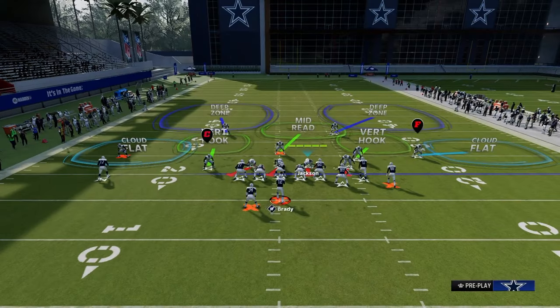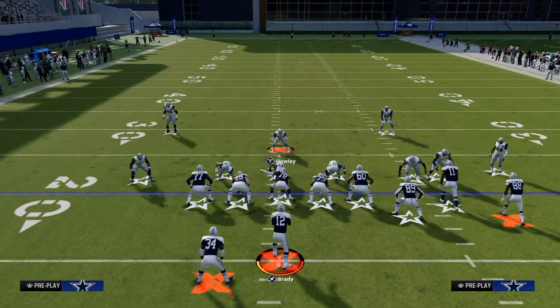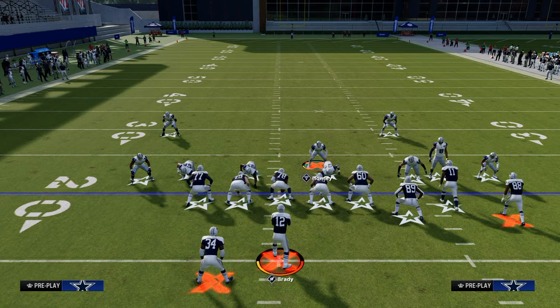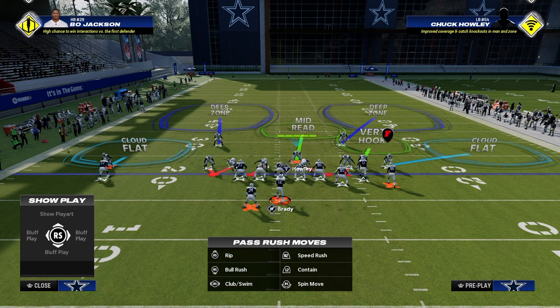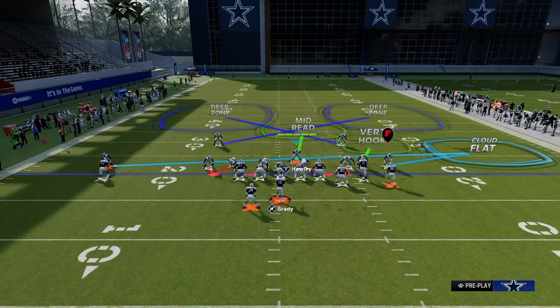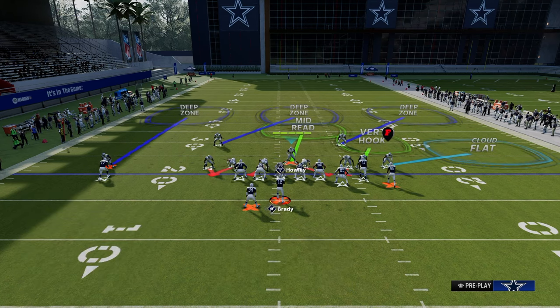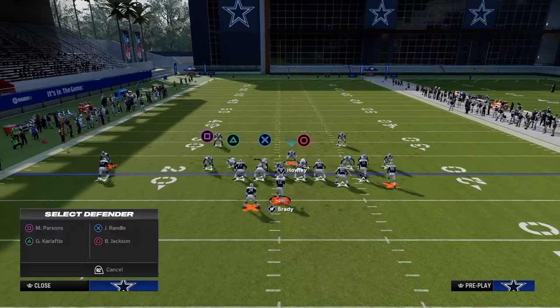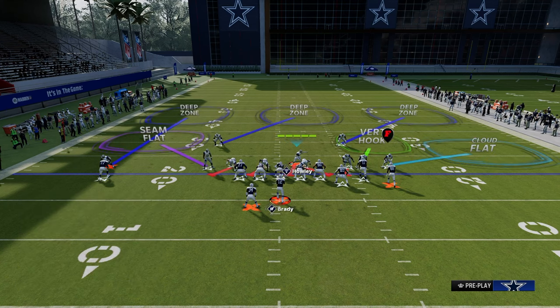We're going to use Tampa 2 as our base coverage shell and roll from formation weakness to formation strength. We'll press our coverage, shift our defensive line to the left, and crash the defensive line outside. One method is to drop the sky on the left into a curl flat — the curl flat and outside third, or the seam flat and outside third, is a really good zone combination for defending solo wide receivers.